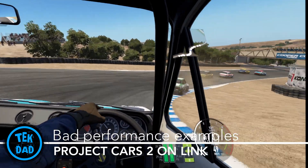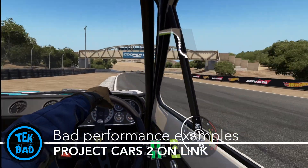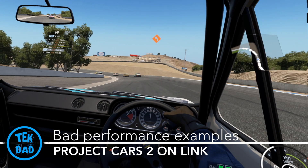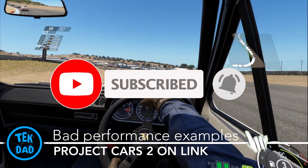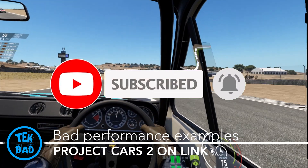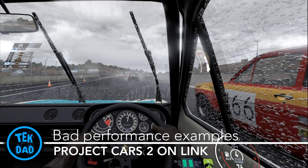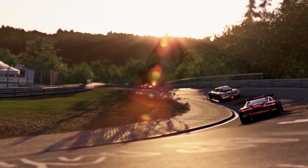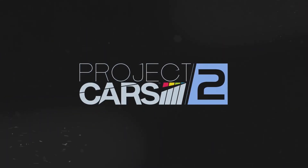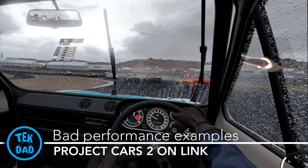However, since compression needs to be made to transmit the video data through USB, it's a little bit more work for the PC on the Link. But like many, I've noticed some real performance issues on some very graphic intensive games. For example, Project Cars 2 was running really well on the Rift S but was choppy on the Link even if I put details on low.